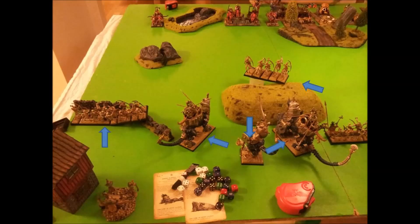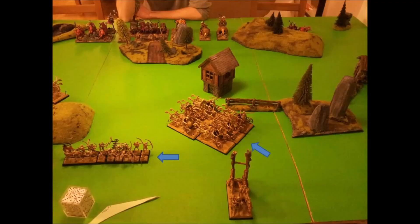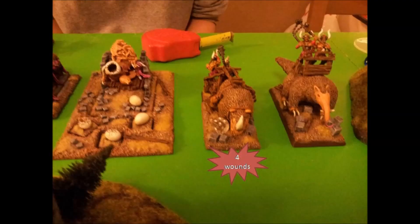The Tomb Kings win the roll to go first. I move as you can see, including a Swift Reform of my Chariots. In the shooting phase I land a rock on top of one of the Gorebeast Chariots and do 4 wounds to it — very nice. In the magic phase I totally whiff; I try a 5-dice Smiting spell on his Skullcrushers but roll only about 9, so he easily dispels it.